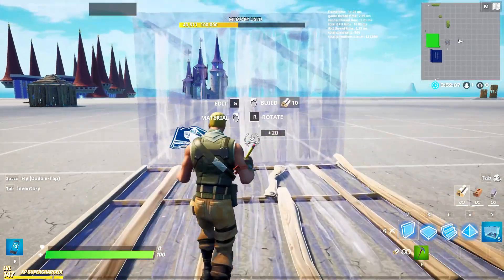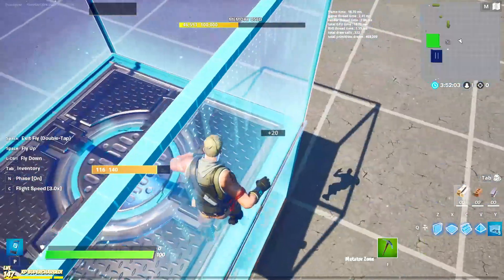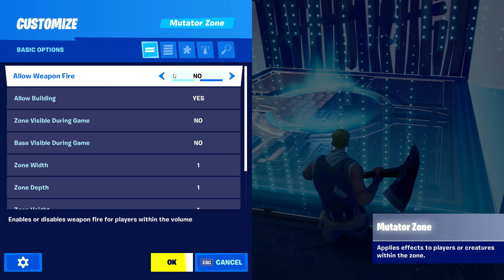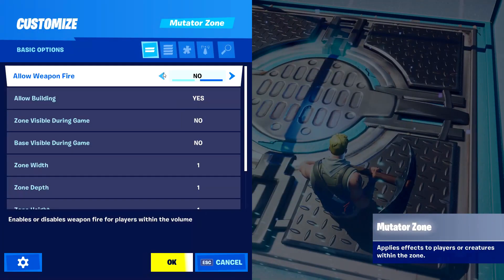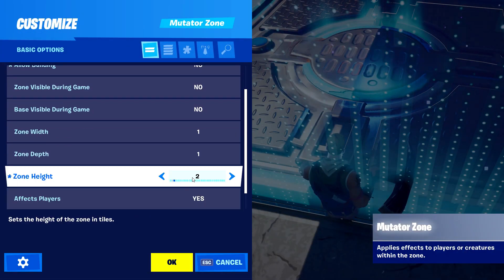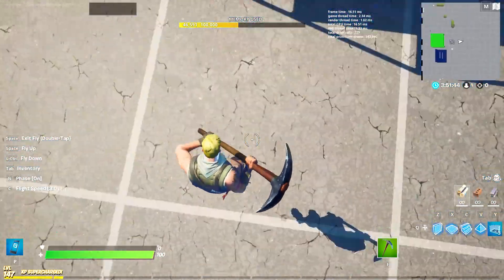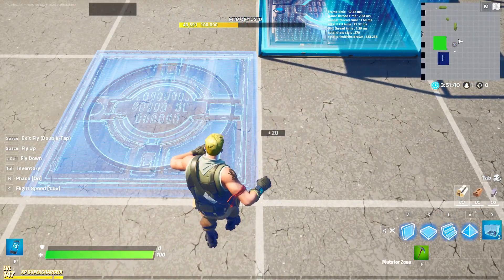So you're going to have your two mutators — I'm just going to place them like this. We have that one and we have that one. This one here: allow weapon fire — no. And no. This one here though, we're going to allow weapon fire. When we get down here, we're just going to make it a height of two, just so it's in this box so I can test it. Let's place some stairs down.